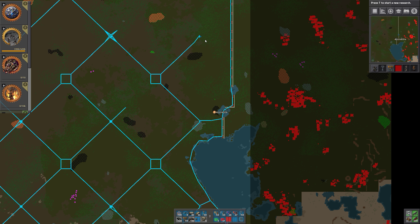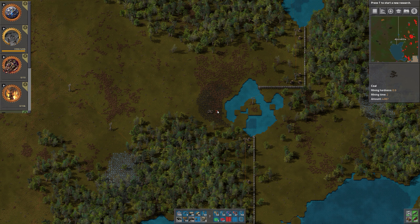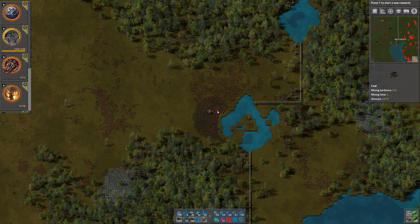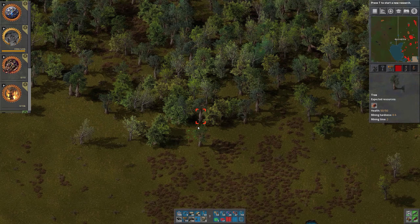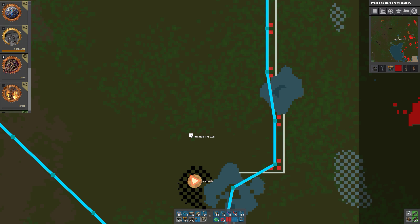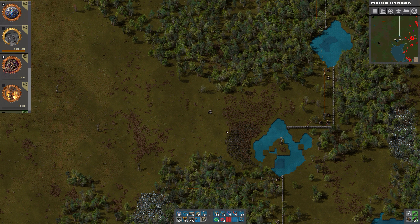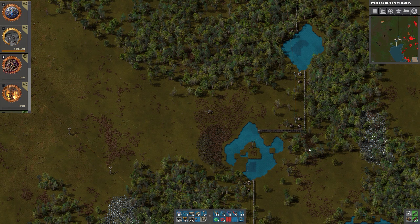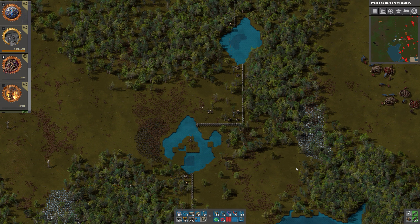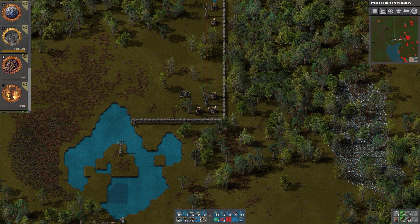This is not going to be easy. Have you seen here? We have a small area of uranium ore. How much is there? In total there are 2.3k. This is kind of damaged - 2.3k of uranium, I guess that is actually quite a bit.